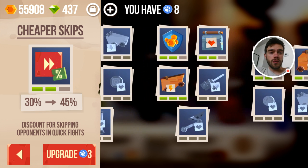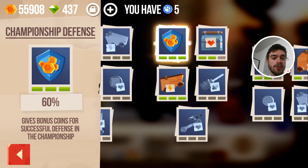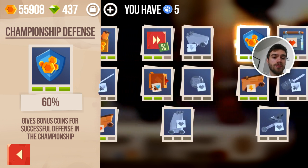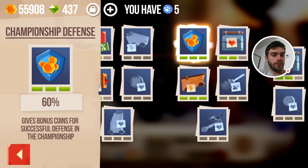A more useful thing for me to purchase is Championship Defense, which gives bonus coins for a successful defense in the championship. Every time other players battle against your card and you win that fight, you get a bit of gold, and you can increase that amount by purchasing this skill. It goes up to 20% which is quite a big chunk. We're gonna max this skill, and now it's maxed — we'll get 60% additional income from that. That's really good. We've really upped our coins game and will be receiving a lot more coins to spend on fusing parts.